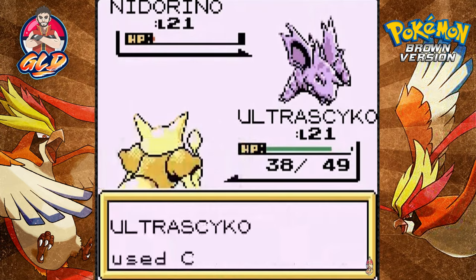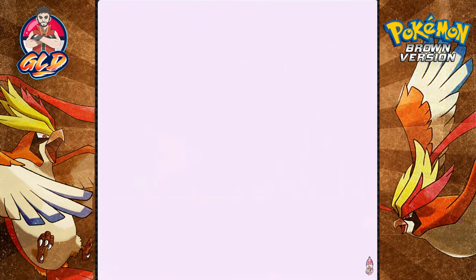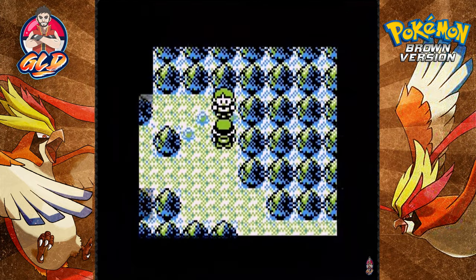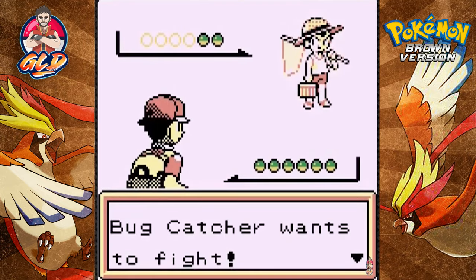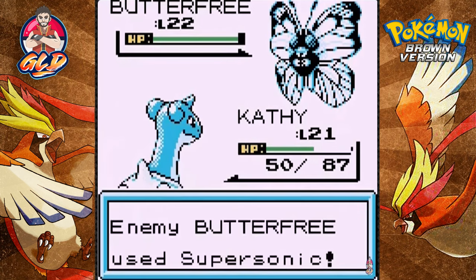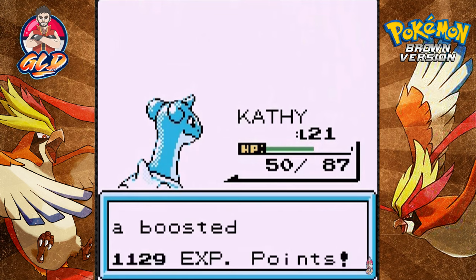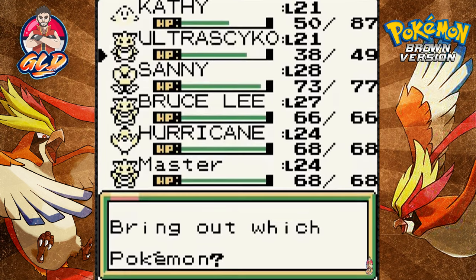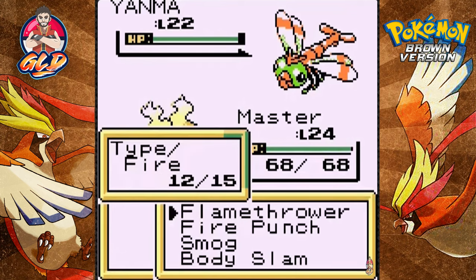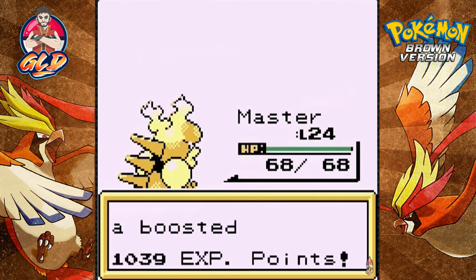I'm going to continue to do my best for you guys. Going for Confusion — Ultra Psycho taking it to him. Now going up against another Bug Catcher coming out with Butterfree. Ice Beam attack from Kathy — that Supersonic does not work — and Butterfree is defeated. I'm liking the fact that they're using evolved Bug-type Pokémon. Master goes for Flamethrower and Yanma has been defeated.